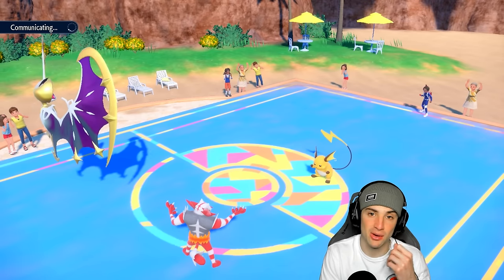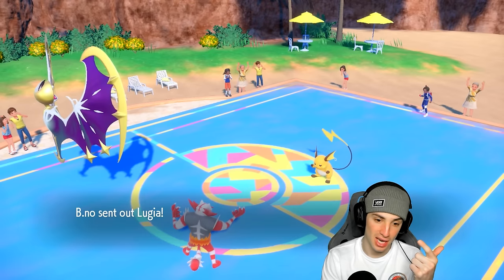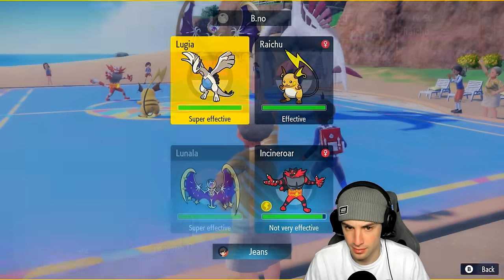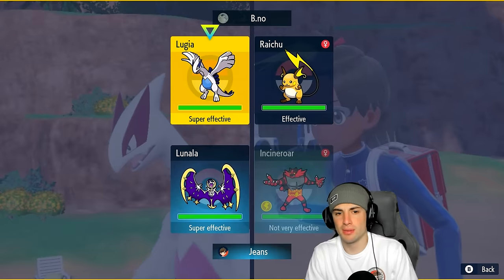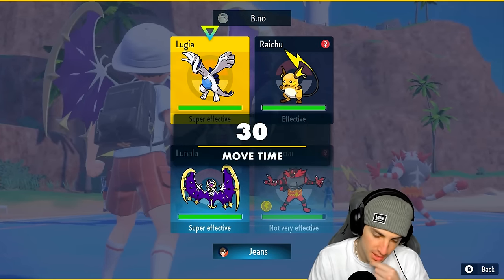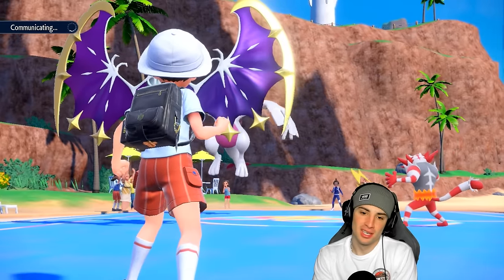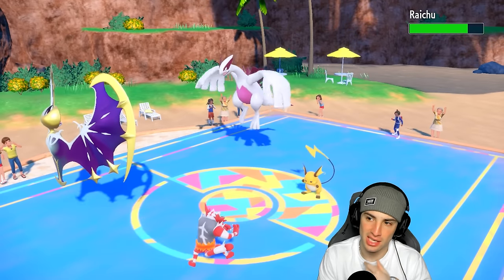Love this position. Palafin on deck with Chien-Pao. They bring out Lugia - I'm fine with this. Could Fake Out Lugia but it might have Covert Cloak. Could go for Meteor Beam, might double down on Lugia. Actually, I'll Fake Out Raichu instead to remove its potential Focus Sash. Lugia has a chance of protecting and I really don't want to waste our hot start by doubling into a Protect. He ends up not protecting, goes for Calm Mind boost - we should probably take that out.